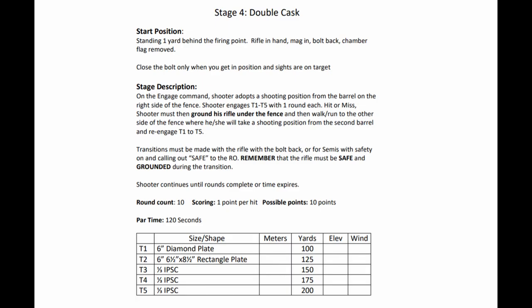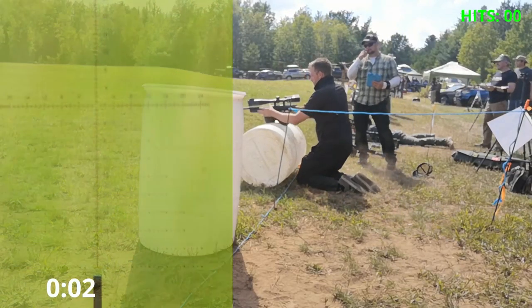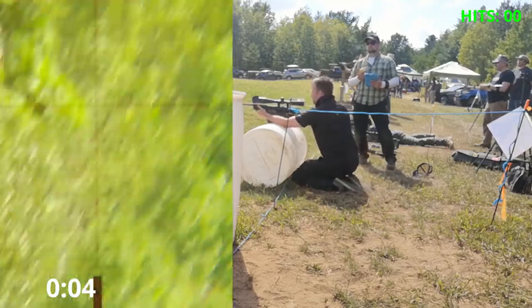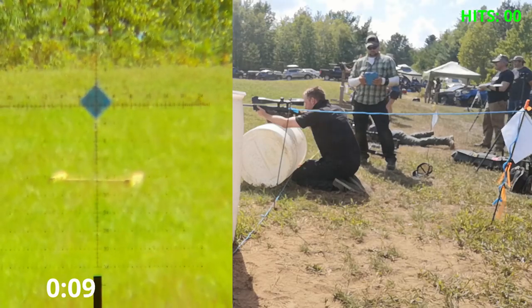Stage 4 - Double Cask. Ten rounds, two minutes. Starting one yard behind the firing point. On the engage command, the shooter will adopt a shooting position from the right barrel and engage targets 1 through 5 with one round each. Hit or miss, the shooter will ground the rifle under the fence, go around the fence, and engage targets 1 through 5 with one round each again. I corrected my scope so that I was zeroed at 100 yards, giving me a hold of zero at 100, 4 MOA at 125, 8.5 at 150, 13.5 at 175, and 18.25 at 200.